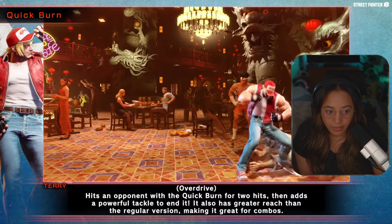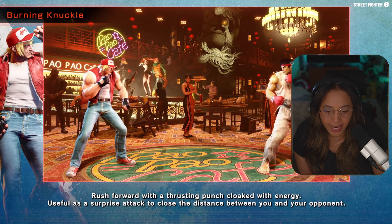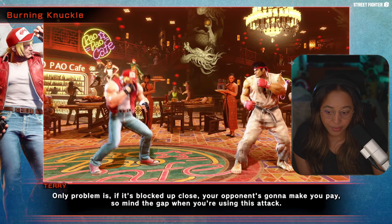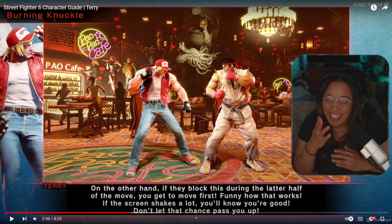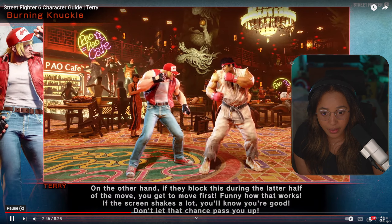Burning Knuckle: rush forward and quickly charge with energy — it's a surprise attack. I love this move, it's so good. The medium and heavy versions travel different distances; it's great either way as a combo starter or surprise attack. The only problem is if it's blocked up close, your opponent's gonna make you pay — it's negative. On the other hand, if they block during the latter half of the move, you get to move first. And apparently there's a screen shake that indicates you're in a good position — don't let that chance pass you up! If you score a punish counter, you'll get another chance to tack on more damage. It's a tricky one to master but no one said fighting was easy.